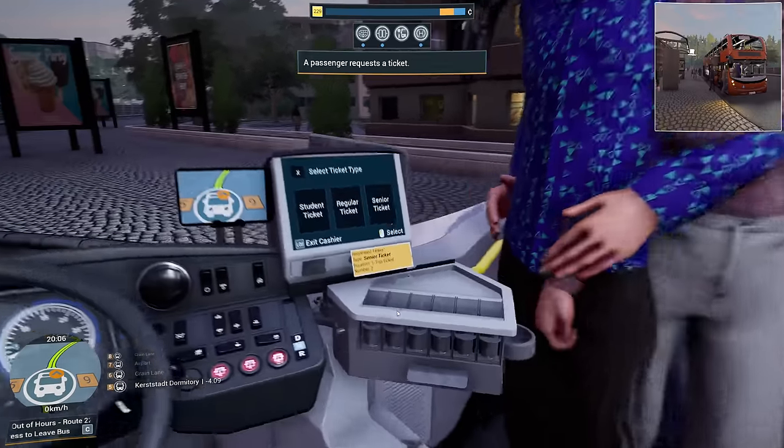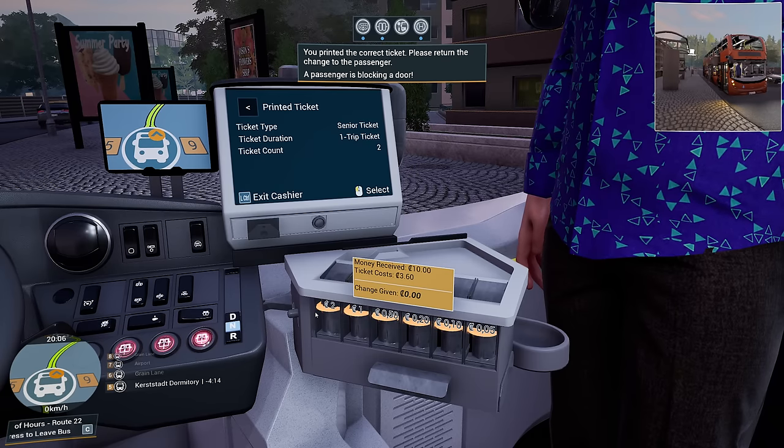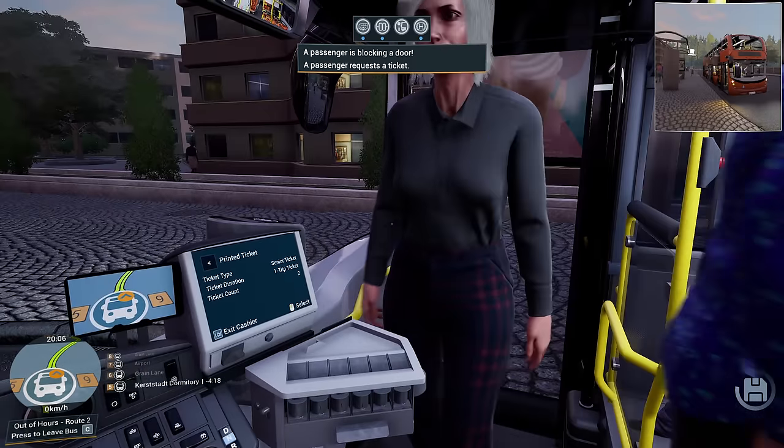You get on through the front while they all get off at the back - that's kind of what this bus is designed to do. I think you're blocking the door. Goodness sake, that means I have to get up and deal with it, doesn't it?